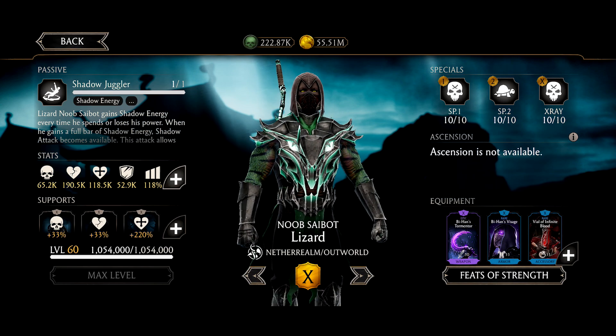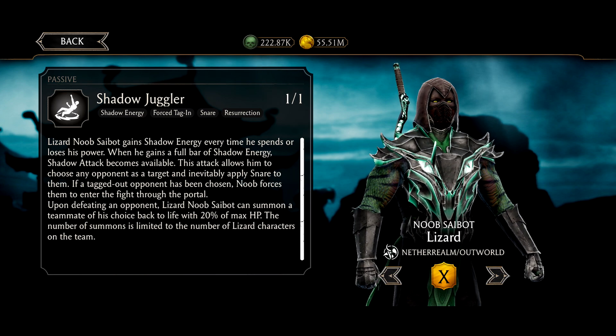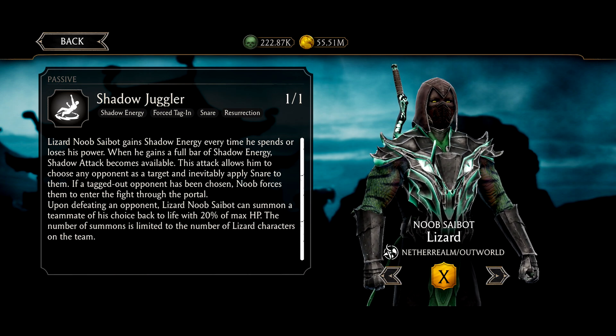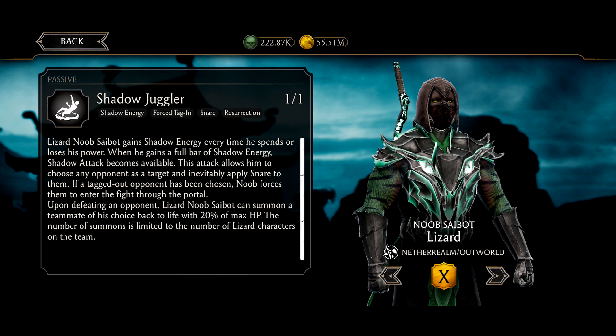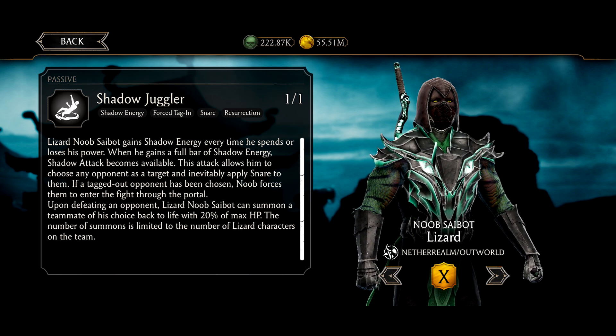They chose the green version, not the blue — I'm sure there was a blue and a green version of Lizard Noob Saibot. His passive is called Shadow Juggler: Lizard Noob Saibot gains shadow energy every time he spends or loses his power. When he gains a full bar of shadow energy, shadow attacks become available. This attack allows him to choose any opponent as a target and inevitably apply snare to them. If a tagged-out opponent has been chosen, Noob Saibot forces them to enter the fight through a portal.